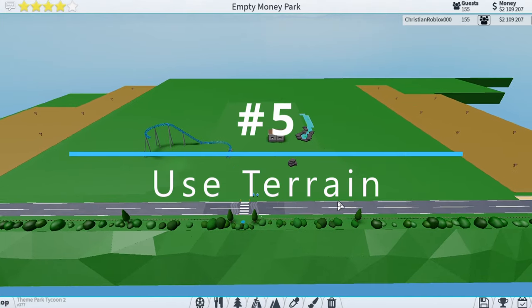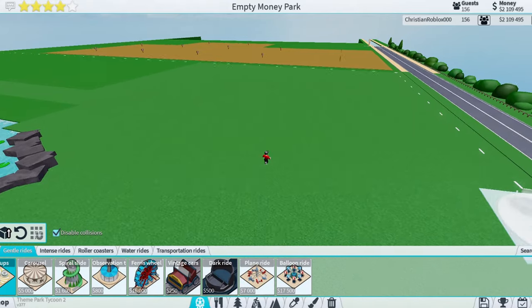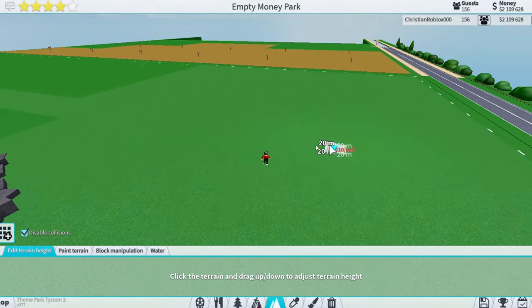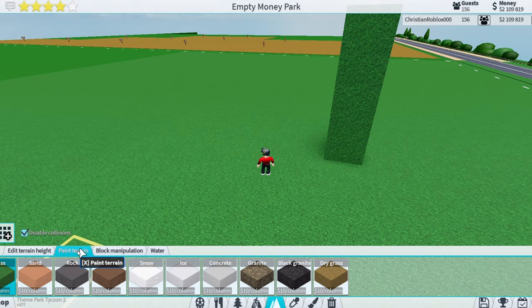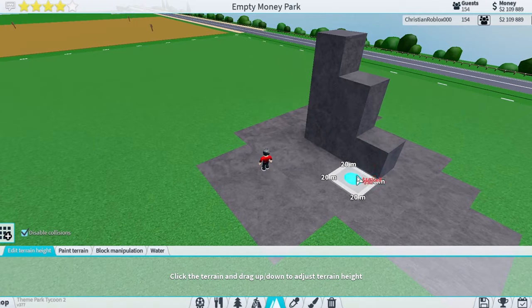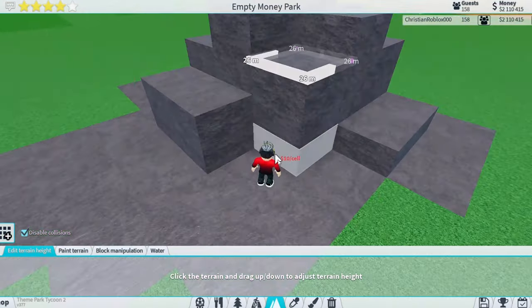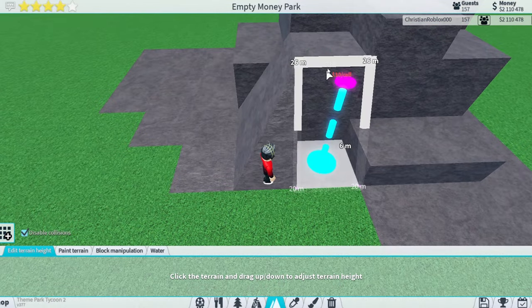The last tip is using terrain. A lot of parks don't use terrain at all, but I suggest you do because it makes things look a lot better and it's really not that hard — just time consuming. I'm going to make a little mountain: go to Paint Terrain first and paint it whatever you want — I'll paint mine rock. Then use Edit Terrain Height to raise the blocks to where you want your mountain to be.